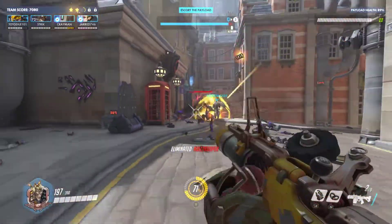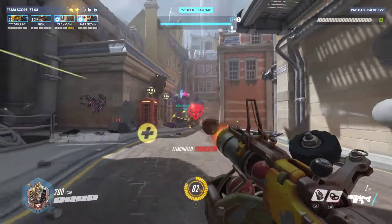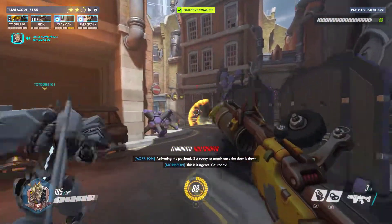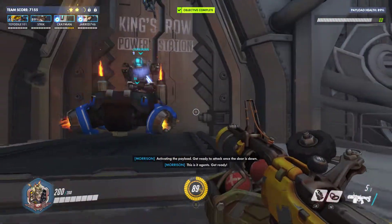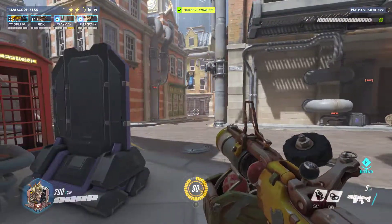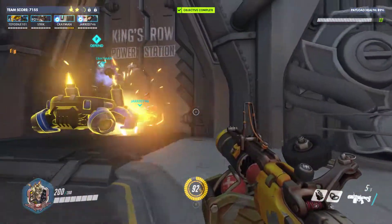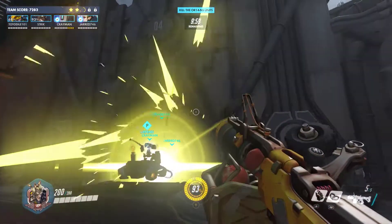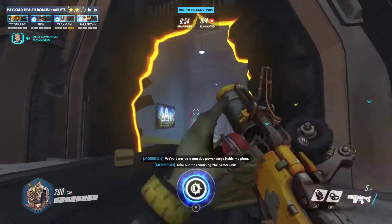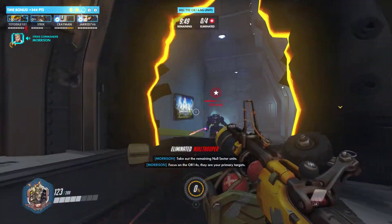You better take cover. Proceed to cover. Activating the payload. Get ready to attack once the door is down. This is it, agents — get ready. Take out the remaining Null Sector. Focus on OR-14 — that's your primary target.